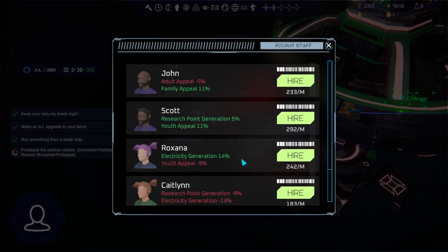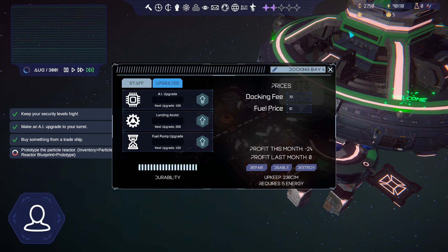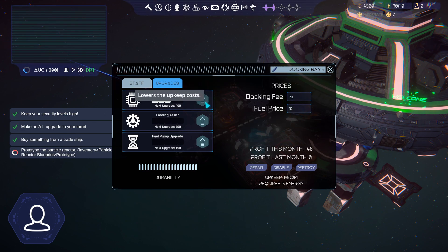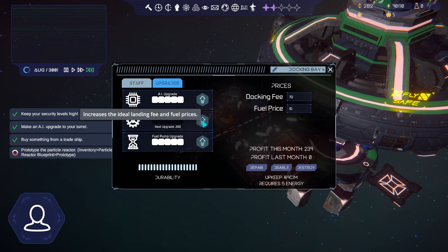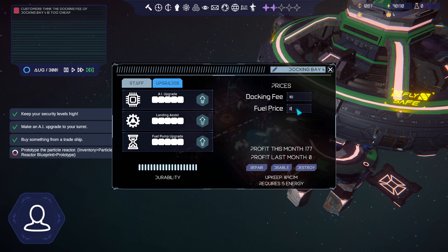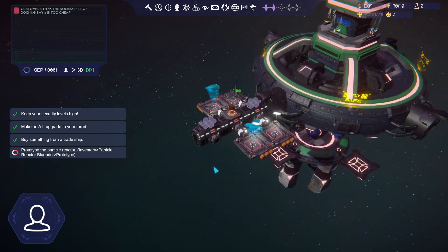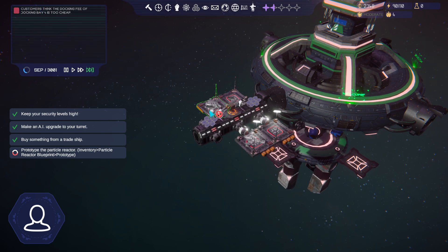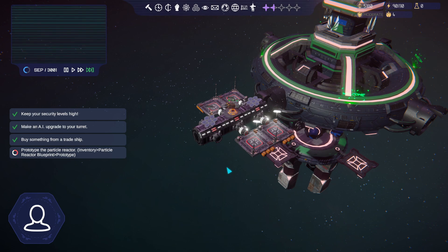We're really low on cash so we need to be careful - doing the cheaper upgrades first and keeping an eye on the money in the top right corner. Set the docking fee back to 1.10 and fuel price to 25, and we're back in business. The tutorial email from Hector says as we get higher security, pirate attacks should start going away. Now we just need to wait for another trade ship.